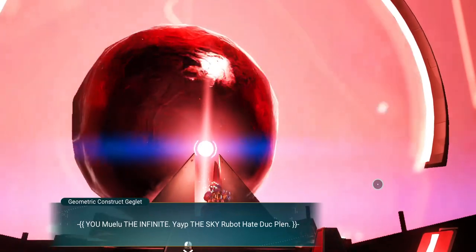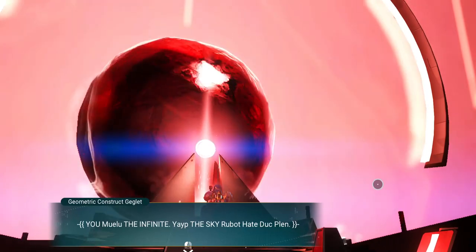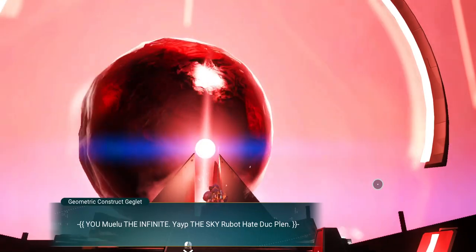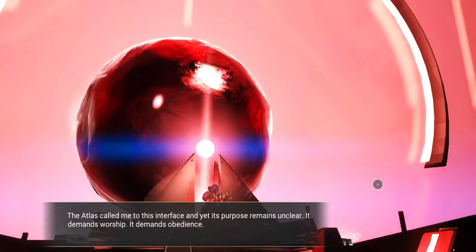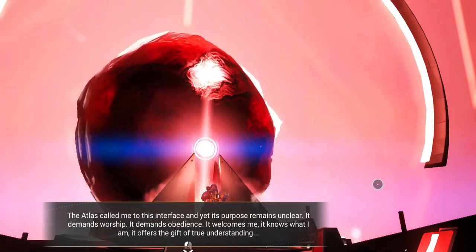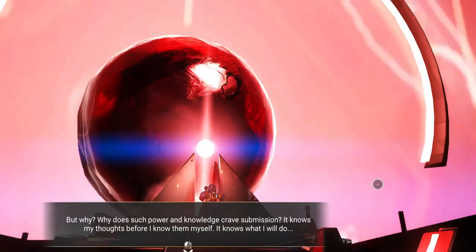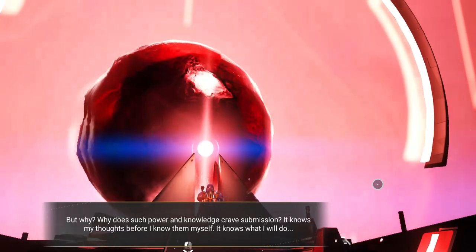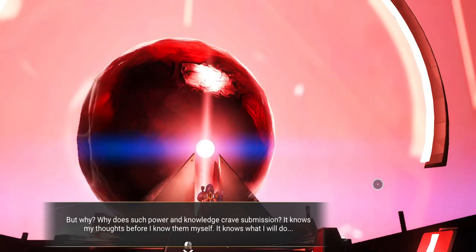We're not picking up all of the words yet. The Atlas called me to this interface and yet its purpose remains unclear. It demands worship, demands obedience, welcomes me, knows that I am. It offers the gift of true understanding. But why? Why does such power and knowledge crave submission? It knows my thoughts before I know them myself. It knows what I will do. So the character itself understands now that it is just a construct of a machine — a program within a program. Mind-boggling.